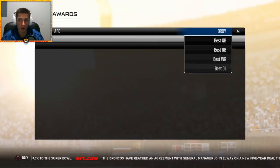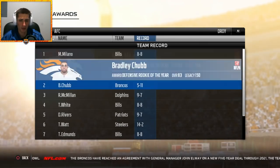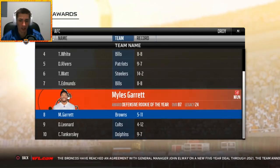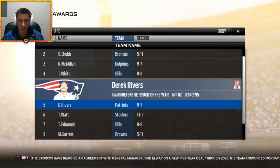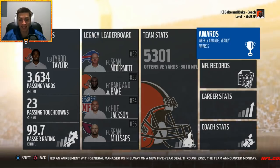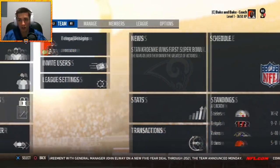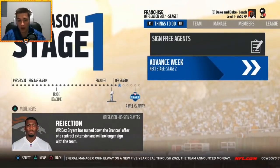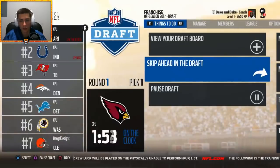No Browns in the awards again. Defensive Rookie of the Year is Matt Milano, with Bradley Chubb at number two and Miles Garrett at number eight. I'll go ahead and upgrade these players after the draft. Let's do the draft first. We went five and eleven, which was bad enough for the seventh overall pick in the draft.